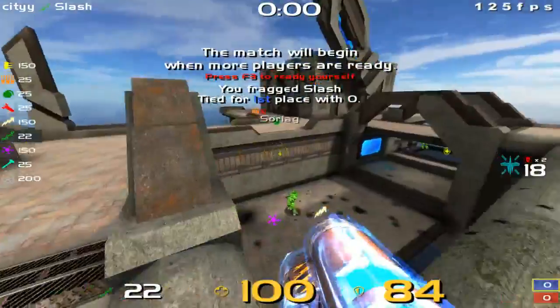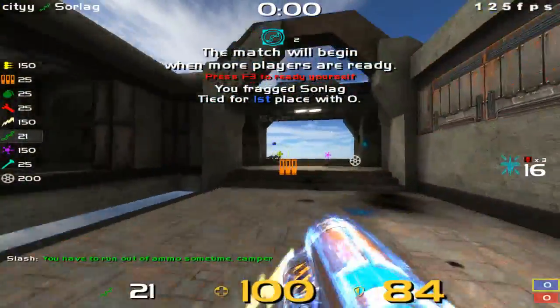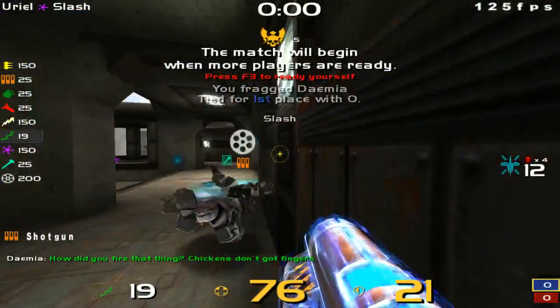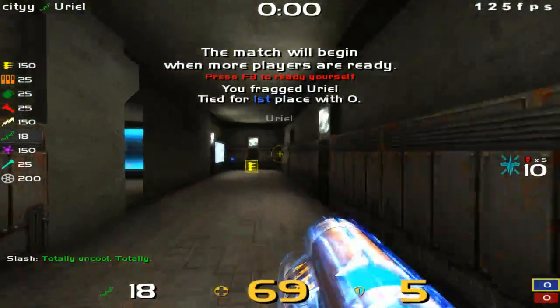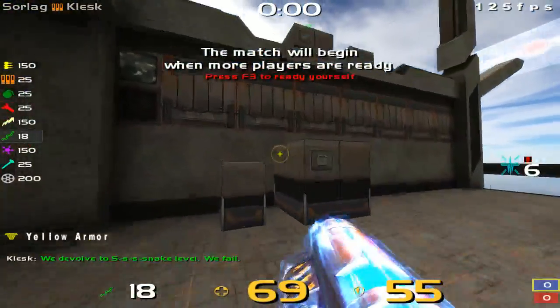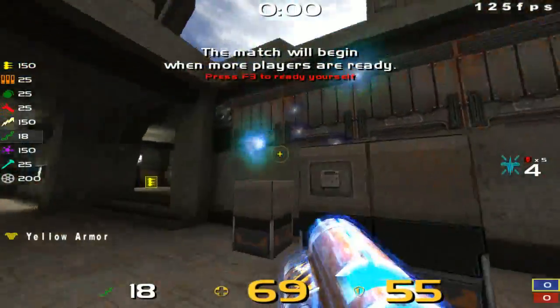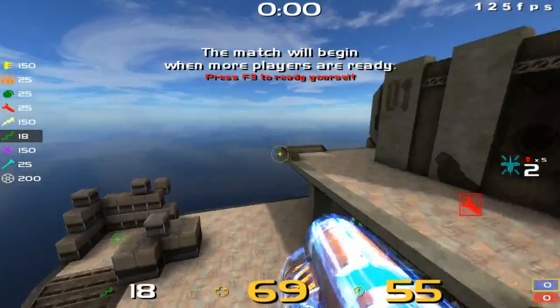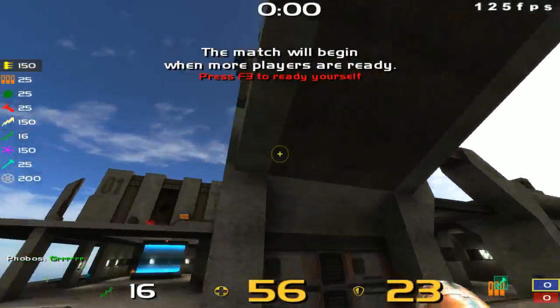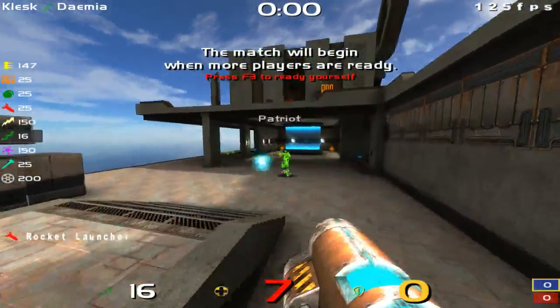So here's the red spawn. I think you wouldn't want to have red and mega spawn close to each other, even if it's a space floater. I enjoy pressing the button. I wish you could use this as a route up — maybe that would be nice, like a temporary route to get up to this higher level of the mega and red.